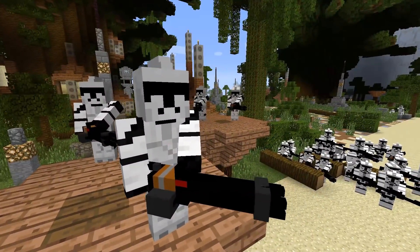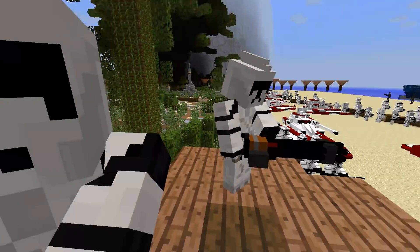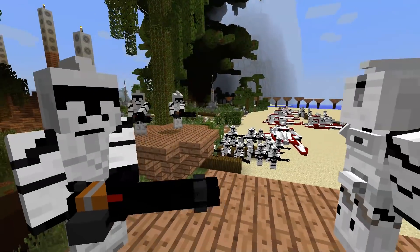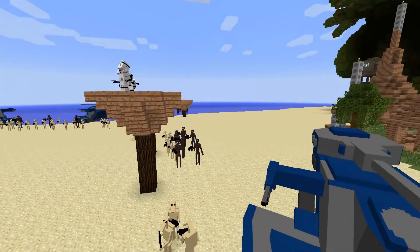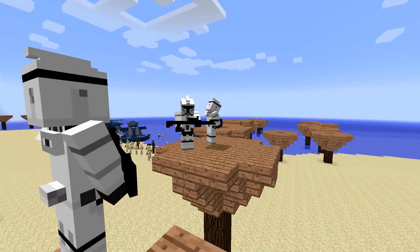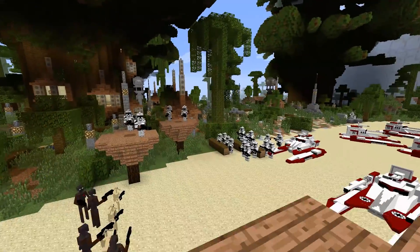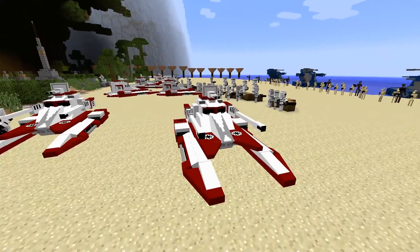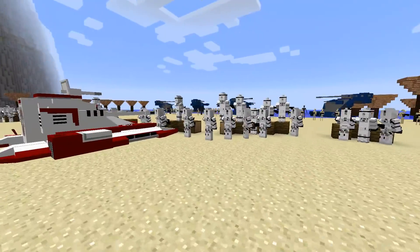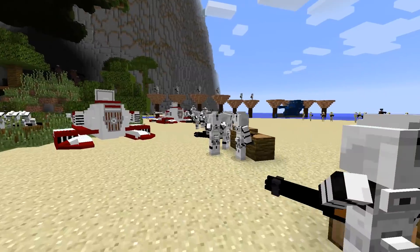Here we have the 41st Elite Corps in their standard Phase 1 clone trooper armory, because there aren't Phase 2 green 41st Elite Corps troopers sadly, so we gotta use our imaginations a little bit here — there are game restrictions. But at least we have clone troopers. We've got some Chaingunners, some DC-15A troopers, and TX-130T tanks, and they are defending the beaches against the boarding battle droid army.